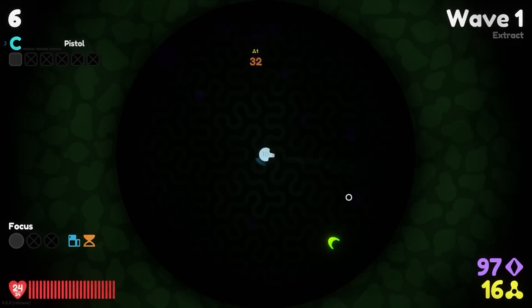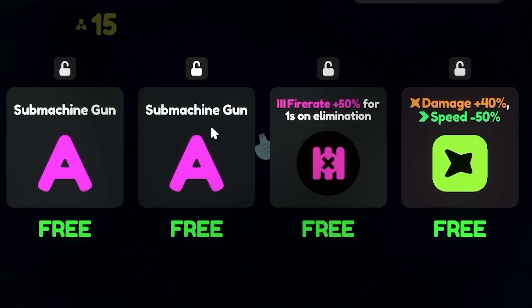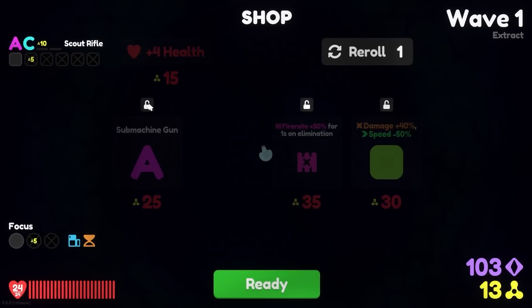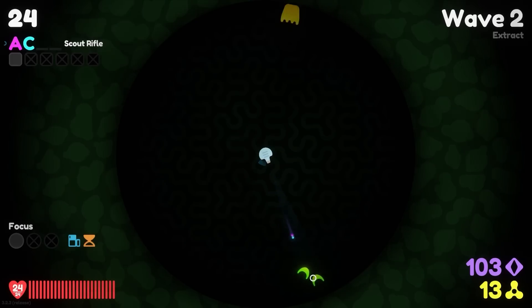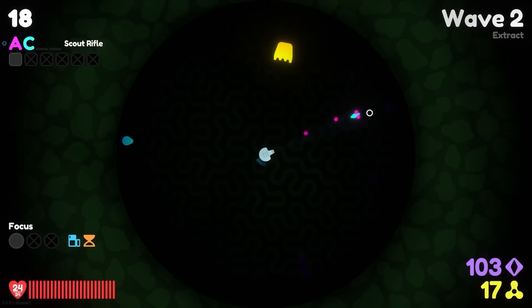Stage one, we're just trying to kill absolutely everything, so we get as much biomass as possible for as many upgrades as possible right away. We've got to be rich. There's two submachine guns — we'll definitely take one of those right away, especially because it's free. We might lock down one more submachine gun because I feel like we're going to need fire rate. So our pistol has turned into a scout rifle — it fires like a semi-automatic, pretty accurately, pretty quickly with plenty of damage so far. So I'm okay with this.